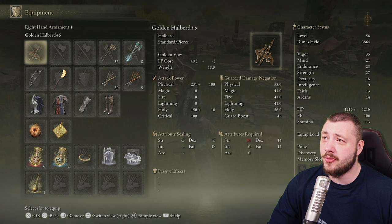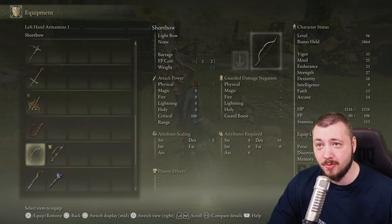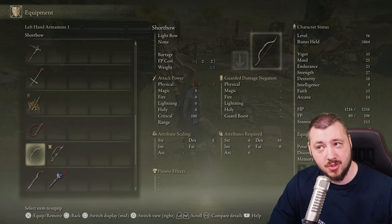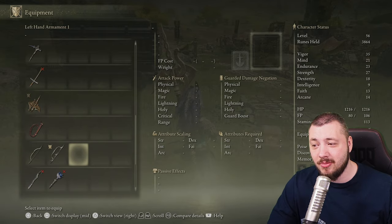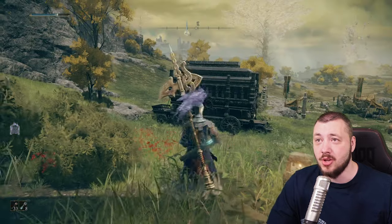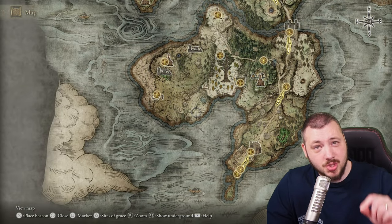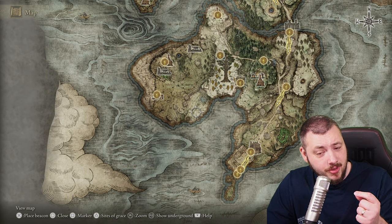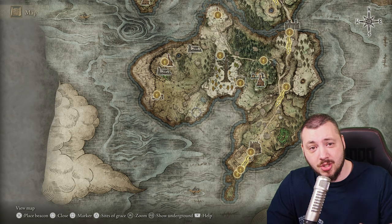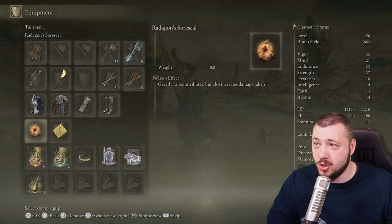First stop: the Misbegotten Short Bow. The standard short bow the bandit starts with is terrible. The Misbegotten Short Bow has better scaling — D in strength versus E for the short bow — and has the barrage ability where you hold R2 and shoot arrows rapidly as long as you have mana and stamina. Don't start with a bandit because of its poor stats. You want a character with good strength early, since you'll be pumping strength to wear the golden halberd and wield the Misbegotten Short Bow.